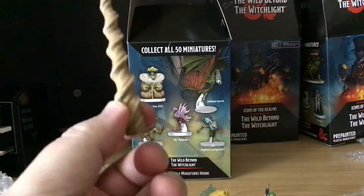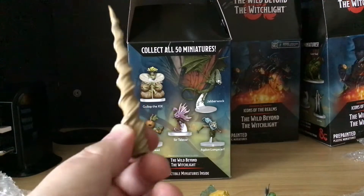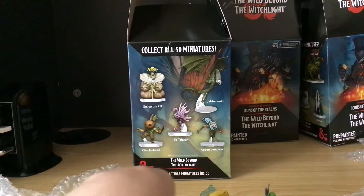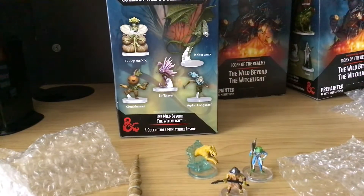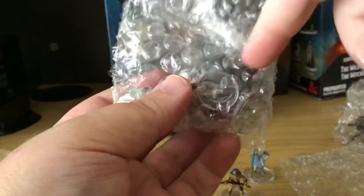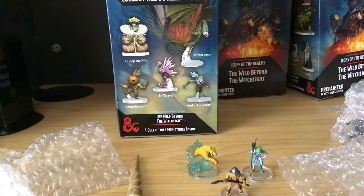I'm going to have to get the Wild Beyond the Witchlight book to read up more, but I'm presently surprised. In total I have 9 new minis and 3 doubles, which is fine because you can build them up for different encounters and such.